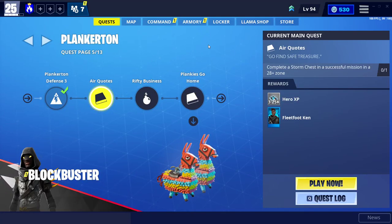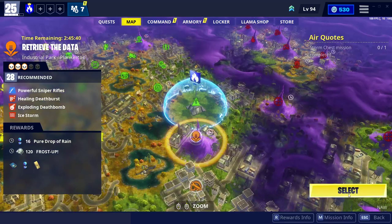Hey, what's up guys, welcome back to my YouTube channel, it's me Saeed. In today's video I will be showing you how to complete the air quotes mission, which is in page 5 Plankerton. It says complete a storm chest in a successful mission in a 28 plus zone, which means you can get it in any zone. All you have to do is go click on your map, or you can click on just play now but it will pick a random one.